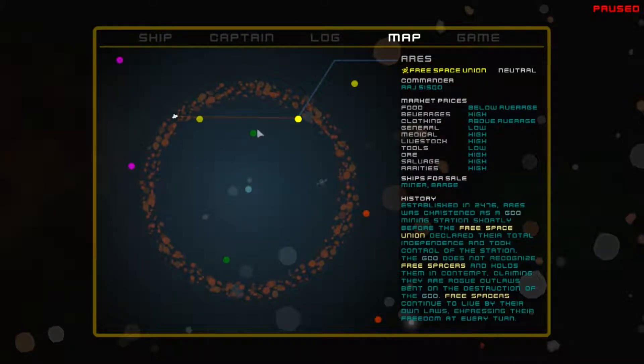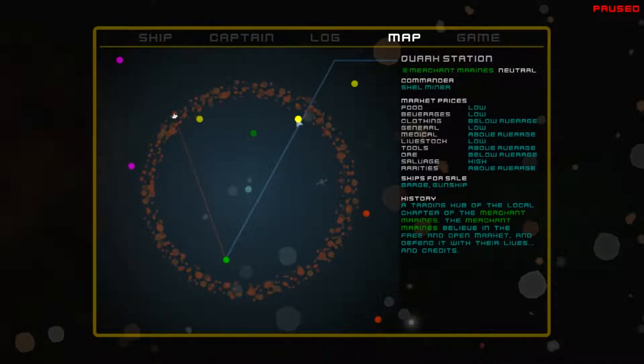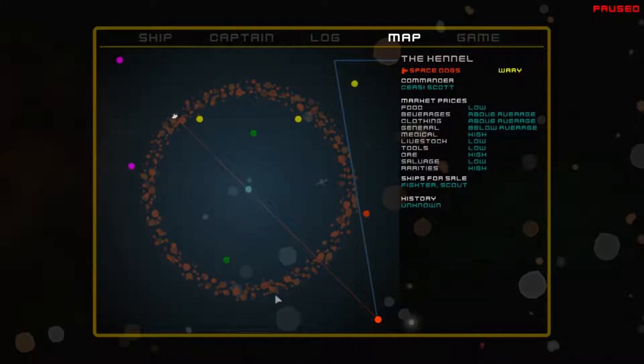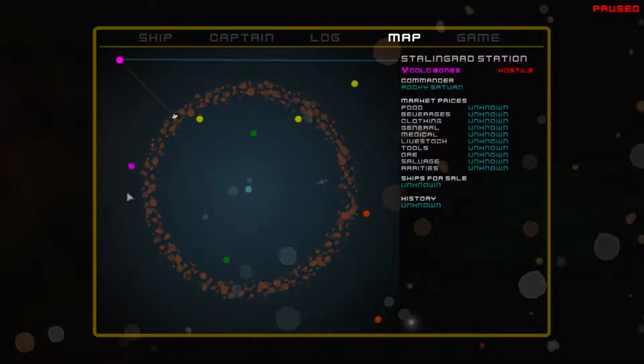Each space station is color-coded by faction. The green ones are the Merchant Marines, which generally give you mercenary missions where you go out and kill things - though the Free Space Union does that too from time to time. Then you've got the Space Dogs, which are generally your enemy - they're wary of me right now. And then Cold Bones, who are also pirates - they're openly hostile towards me because I've destroyed one or two of their ships.